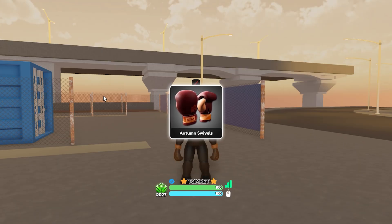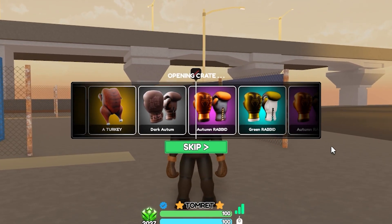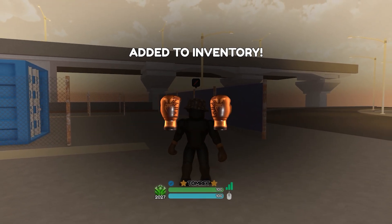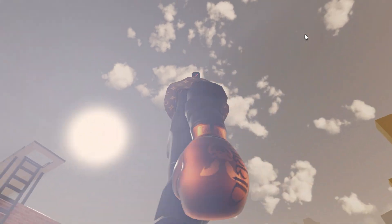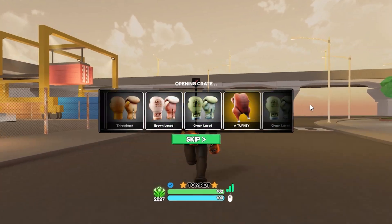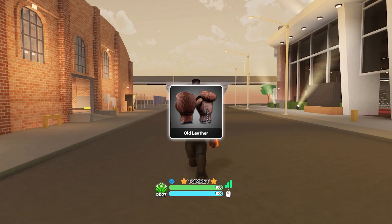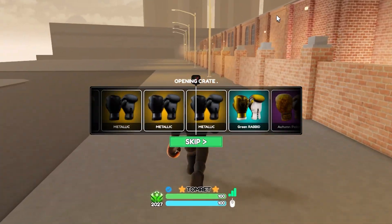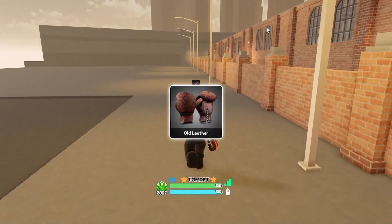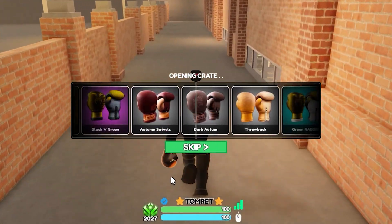I got a bunch of commons in the last video and I don't want that to happen again. Second crate — we got a purple glove called Autumn Rabbit. I just equipped it, it's pretty fire. Next crate — this is our first one using gems. Common again. Then Old Leather — I think I got that twice already. Hopefully I pull that turkey glove. Dark Autumn next.